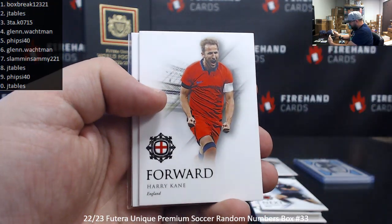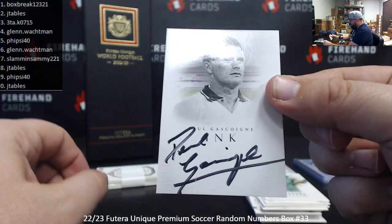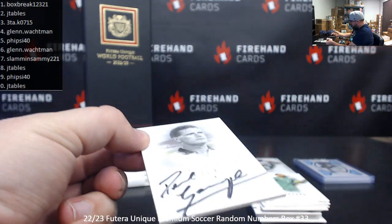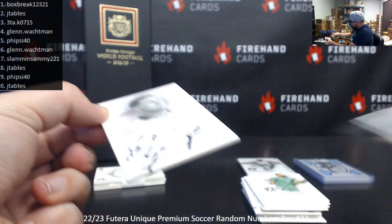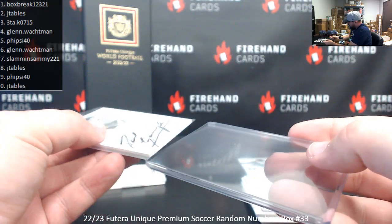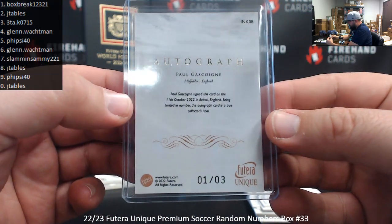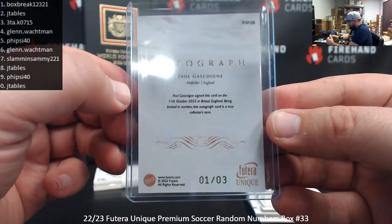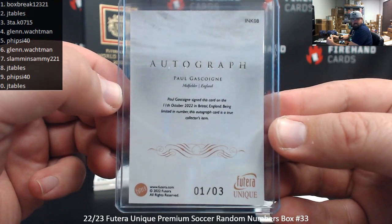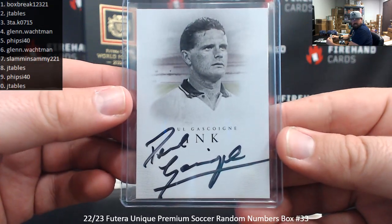Donnarumma, Pau Torres, Harry Kane, Victor Osimhen. Nice — an autograph of Paul Gascoigne! I know Sheldon would be all about this card. Rangers legend right here. Serial number one of three — signed on October 11th. English midfielder. Spot number one, Box Break. Big hit right there.